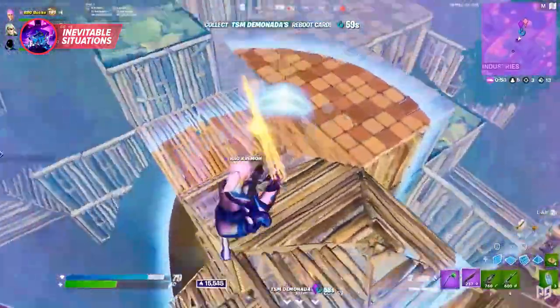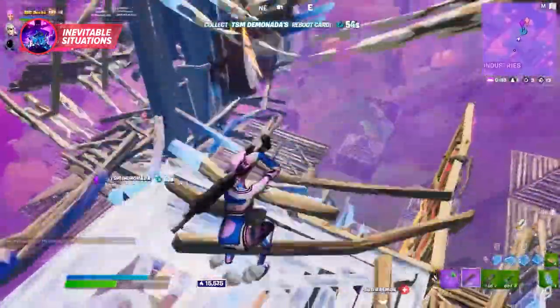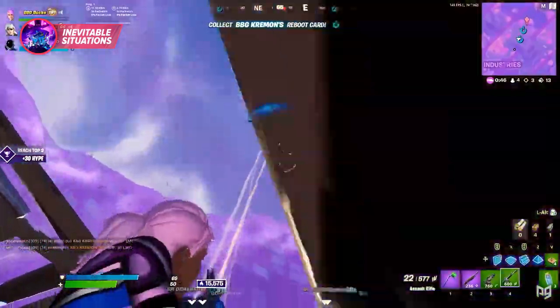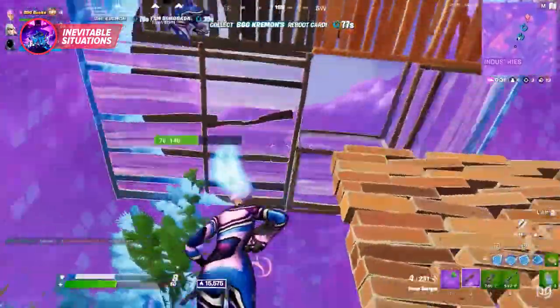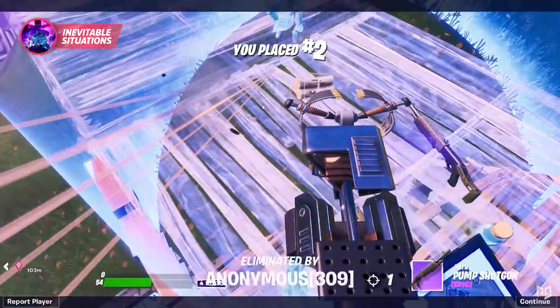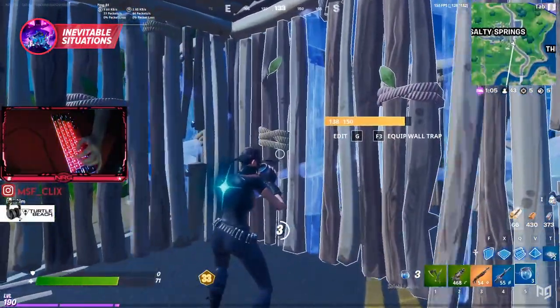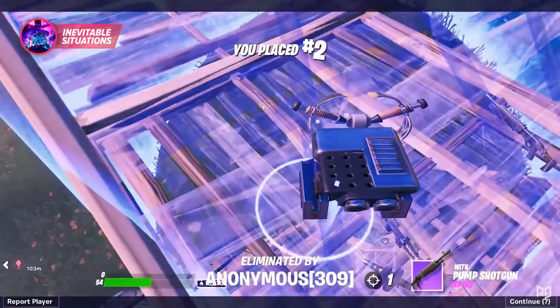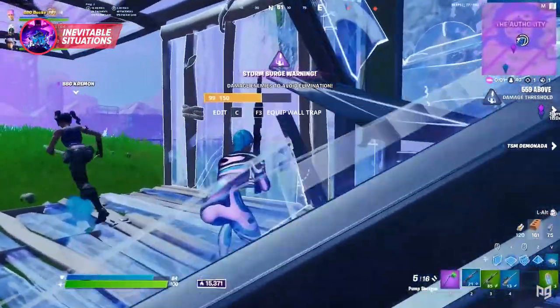Let's go back to the first Bucky endgame. He manages to defy all odds and somehow make it up to height after getting multiple refreshes, finding himself in a 1v3. He knocks one to storm and another with his shotgun before losing the fight to the last person due to having no mats and low health. This is just one of those situations where Bucky literally did everything he could but still came up just short. Although he is upset, he did everything he could possibly do and just moved on to the next game.